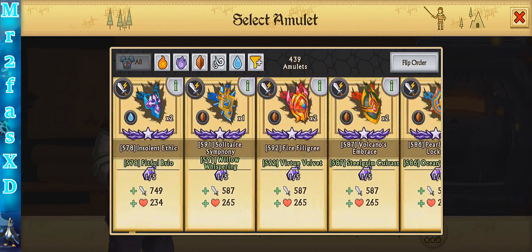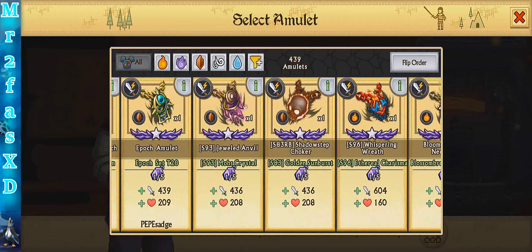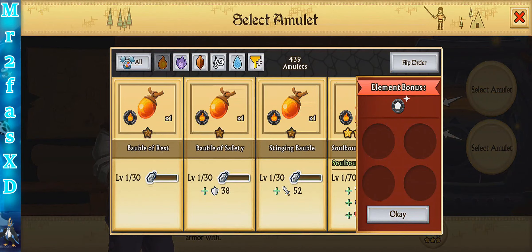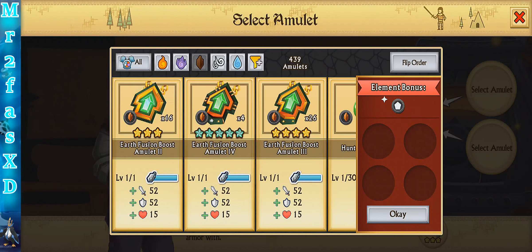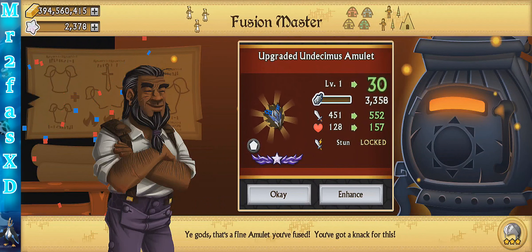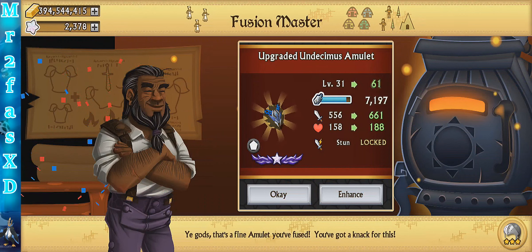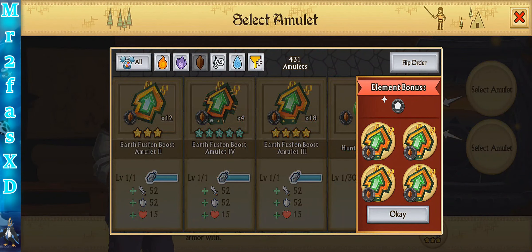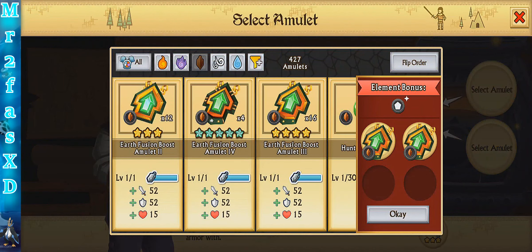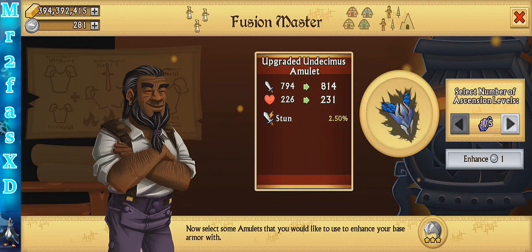Amulets — you have to go all the way back because you can't choose it for some odd reason. I have a lot — I need to clean out my inventory. Let's keep it with earth because we have a lot of them. Let's use 4-star and see how far we can get. The 5-star or epic amulet fusion boost are super good and very strong. Let's do that combination — should be able to max it out. Boom — there you go.